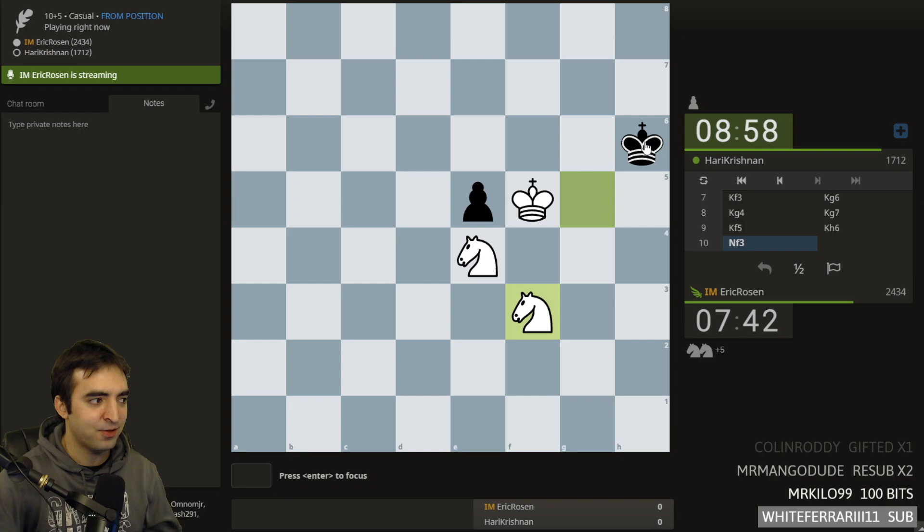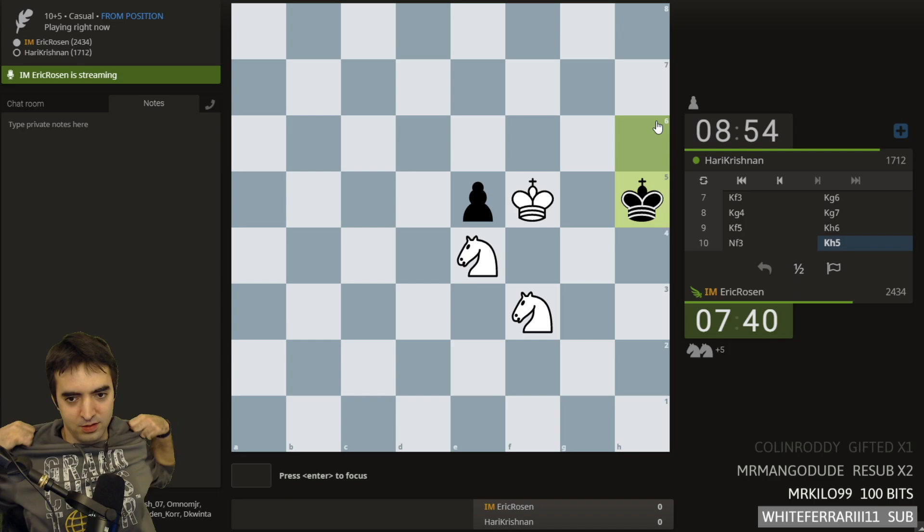After this game I'll have to show the Hans game and also the Wikipedia article. There's something called Troitski's line, which basically explains the theory of this position.